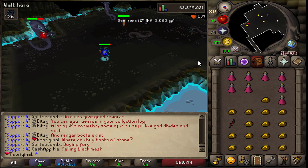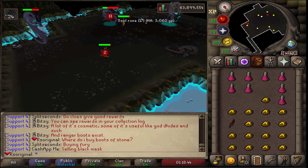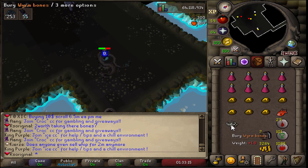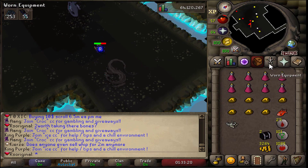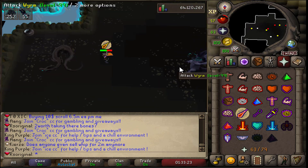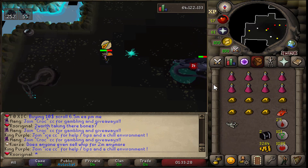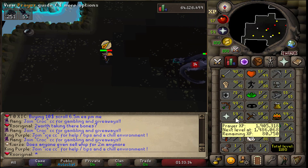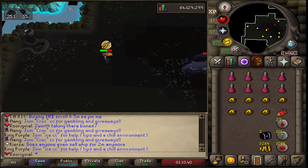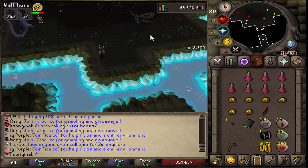For the first kill we got 10k cash, the bones, and a slayer casket. Something I noticed is that no one really picks up the bones here, and they actually give really great XP — so if any of you are interested in free prayer XP, feel free to come here. I also decided to alch all the alchables like the adamant legs and all that stuff, so I had to teleport home, get some fire runes and nature runes, and started alching. As for the dragon bones, my bones weren't selling well so I figured I'd just take the XP since I'm going for 99 prayer anyway.